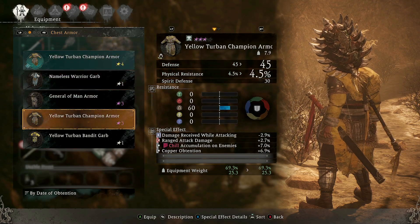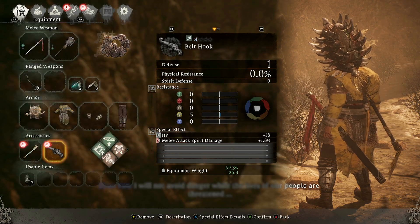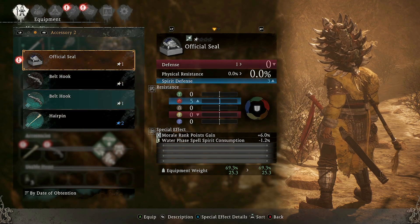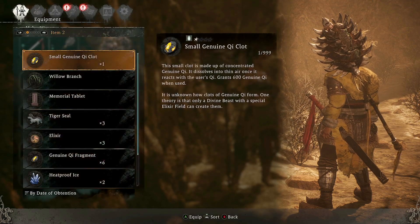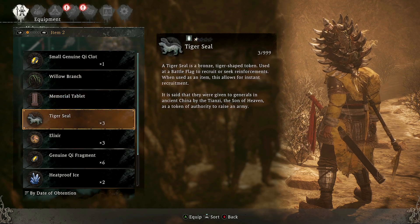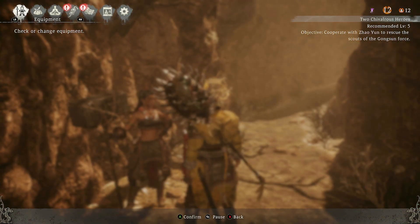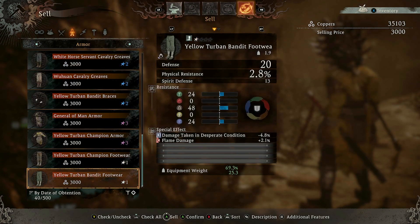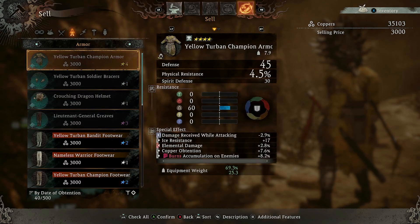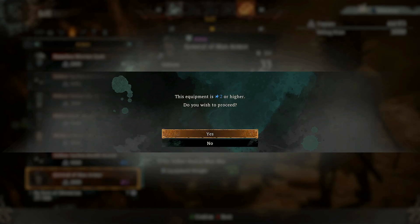I'll keep the 45 one just in case, but everything else we're gonna sell. Oh, we get an official seal - what's that? Morale rank points gain, water phase spell, spirit consumption. I'll equip that, why not. I'm gonna sell some of this armor just to make some space in my inventory. Let's go through and just sell everything.